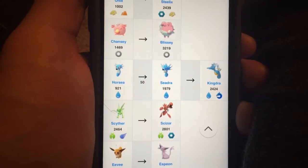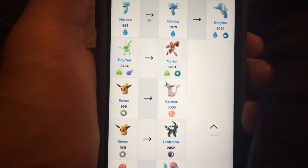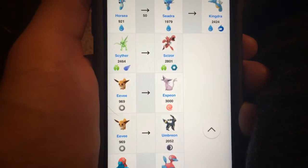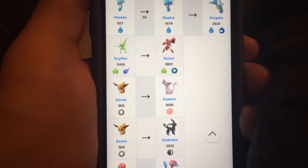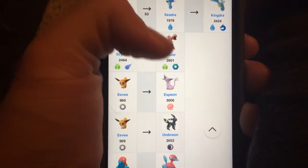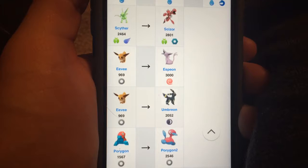You got your Scyther — you can evolve that into a Scizor. And your Eevees — if you play the game a lot, you probably have 9 million Eevees. Like, it's just all Eevees. I live in Ohio and it's just Eevee everywhere. But you can now get an Espeon and an Umbreon, instead of just the regular three that you can get in Generation 1.